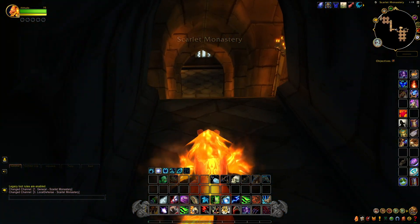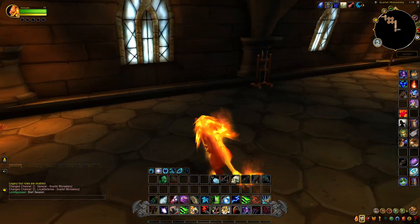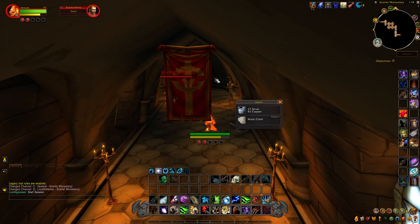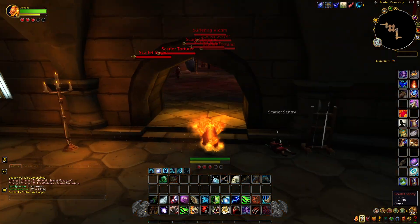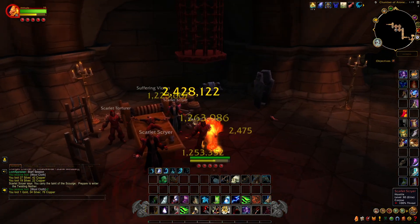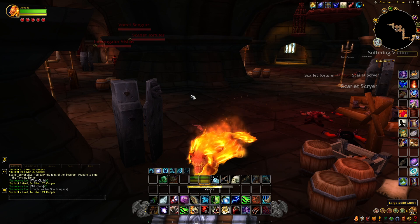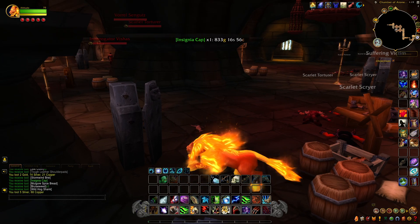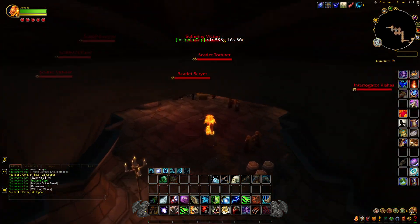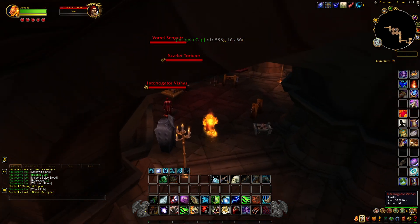Let's start killing some mobs and get our Loot Appraiser on so we can get an idea when it pops up if we get anything worthwhile to sell. Loot Appraiser can be a bit deceiving on what you loot and the price. Usually in this first room there's always a chest - sometimes it's locked, sometimes not - and if not there's always a crate on the ground somewhere around here that you can loot. There's also the first boss right here.